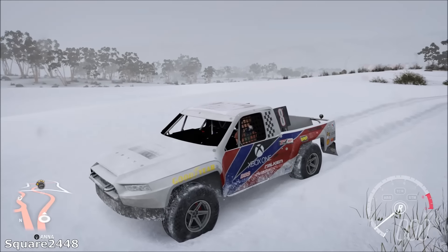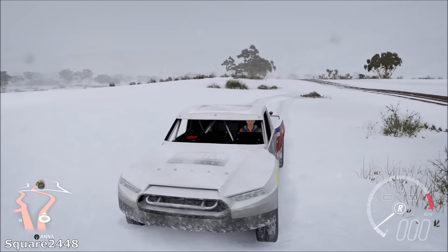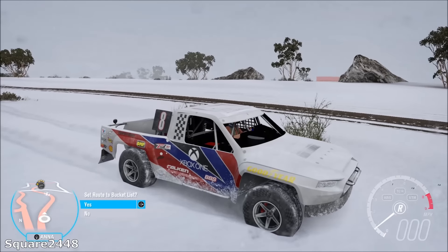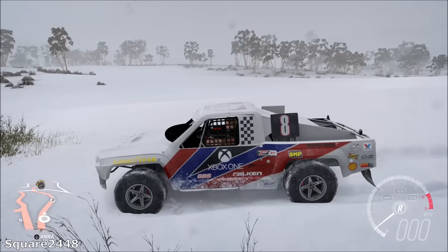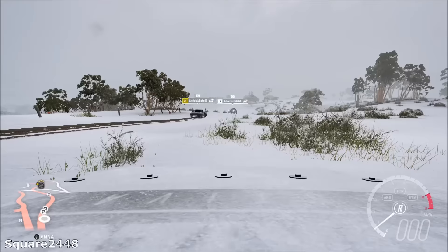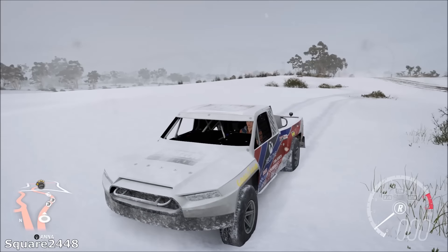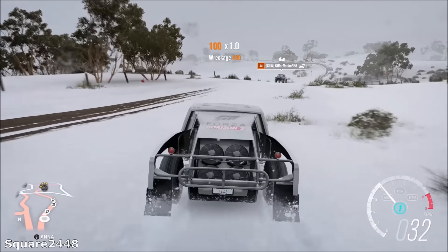What's up, this is square 2448 with a Forza Horizon 3 Blizzard Mountain video. Today we're going to be taking this Polaris truck off-roading and doing some cool races. This thing looks very nice and has a great first-person view — it almost looks like one of those RC cars that one of the awesome companies makes. Look at the awesome tire tracks!